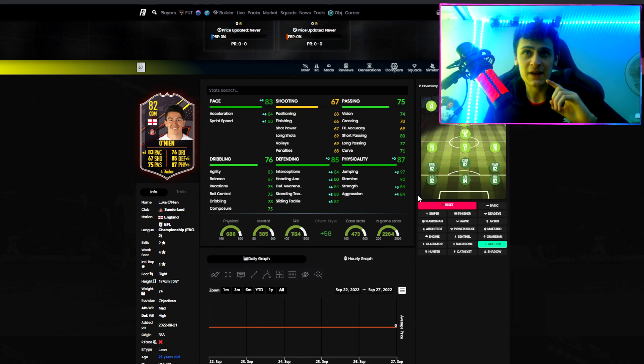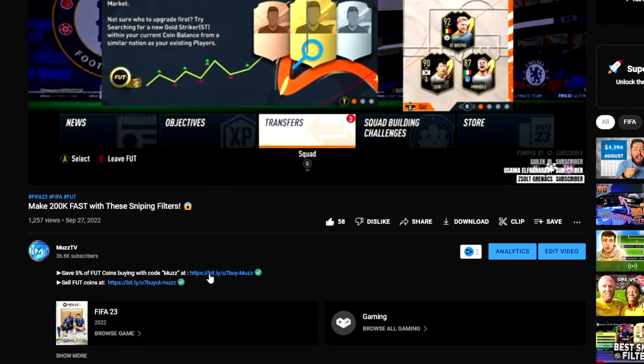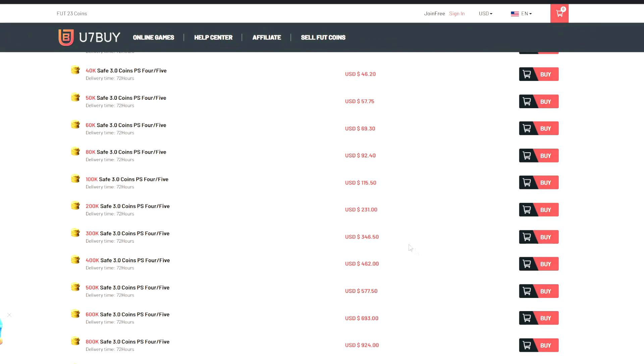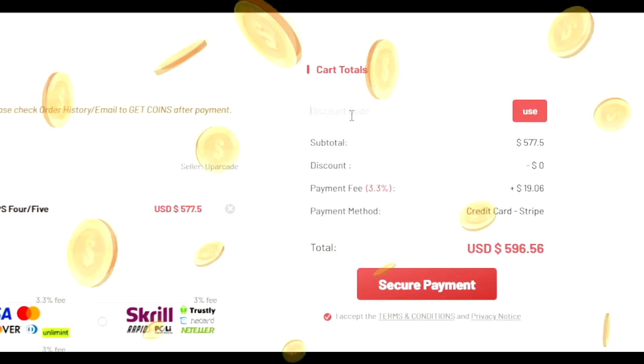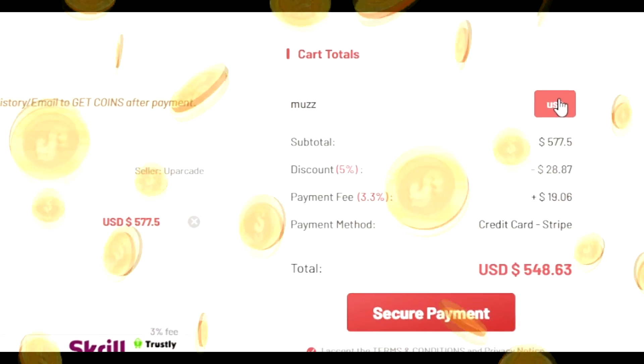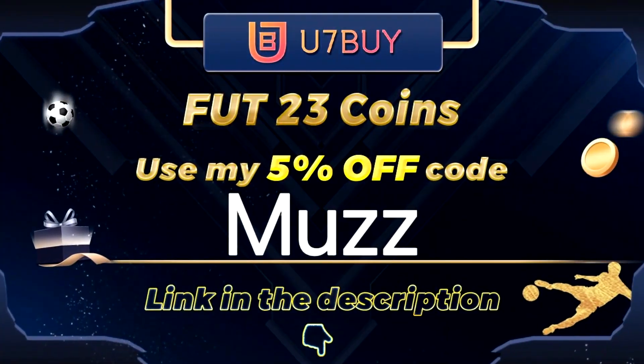He can't be played at CM or anything — you've got to start him at CDM. He does also have a long throw, so we'll try that out. Let's jump into Division Rivals and see how he does. For cheap and reliable FIFA 23 coins, head over to u7buy.com — they deliver fast and reliable coins. Use code MUZ for 5% off at checkout, links in the description.